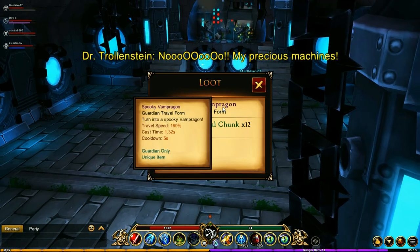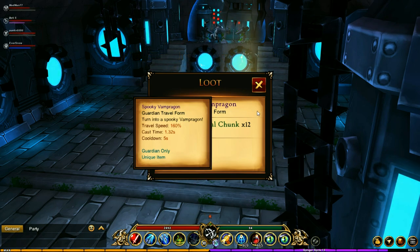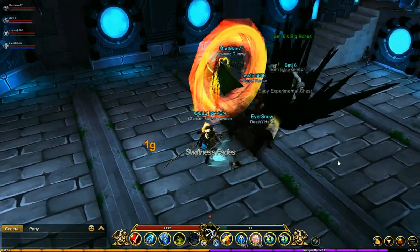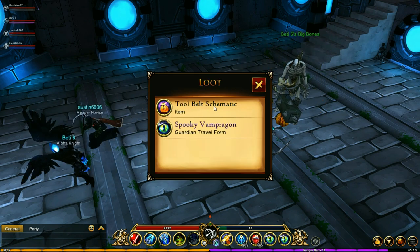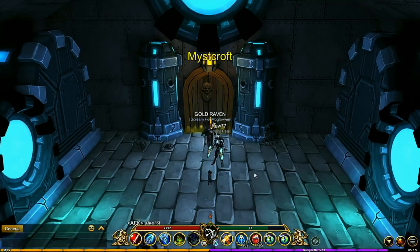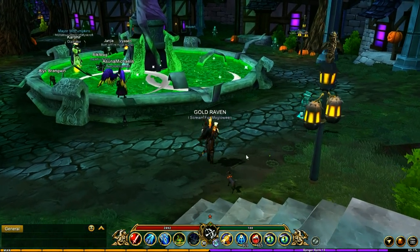I got this Spooky Vamp Rag — that is one of the drops you can get. Now unfortunately it's Guardian only, but if you are a Guardian you're going to want to grab that. You're also going to be getting an experimental chest with some stuff inside, like the schematics, so make sure you grab those if you're wanting them.